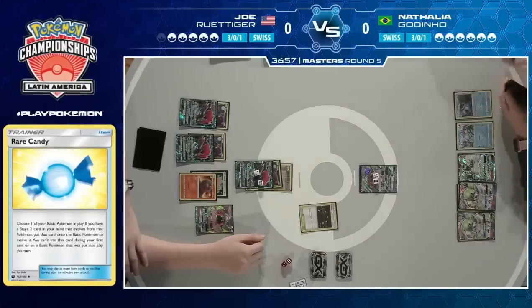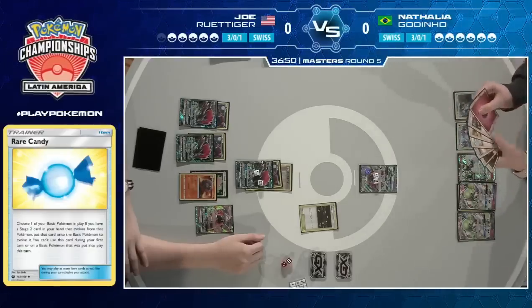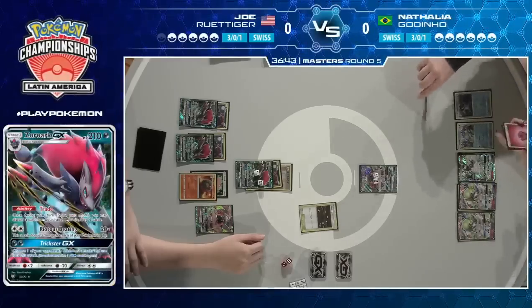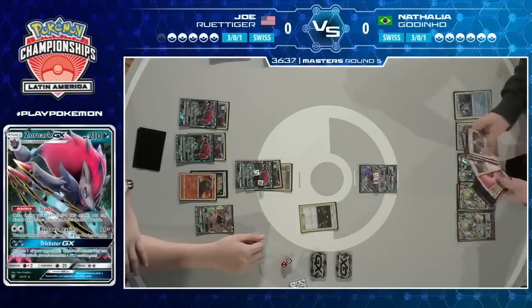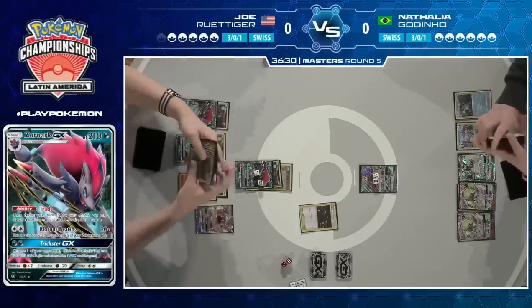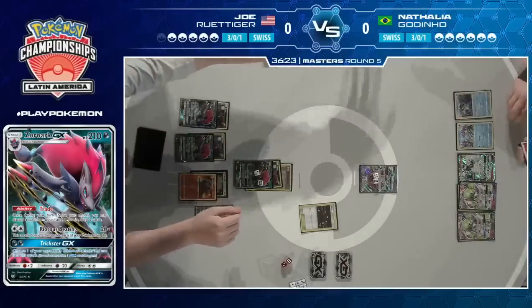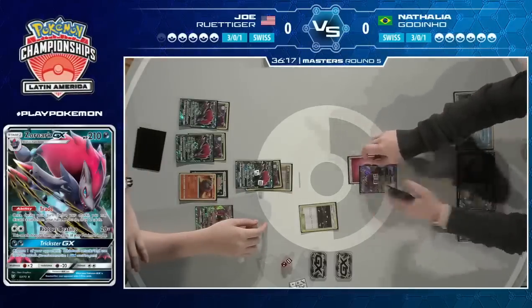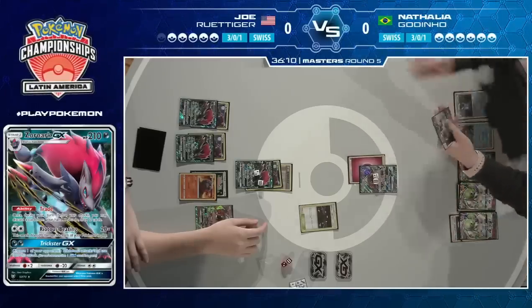She has the option of playing Guzma on the Magcargo and taking a knockout with Secret Spring and Double Colorless, kind of stifling Joe's lock, but still not progressing the game much for herself. She's actually opting to Ultra Ball away that Guzma, continuing to get her board set up. She's going to take no target here, thinning her hand for a Lillie by the looks of things — just drawing more cards, trying to build a big Gardevoir. She's eyeing up the Zoroark in the active, seeing it's already got damage counters on it.